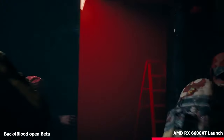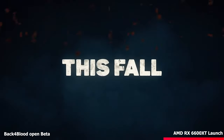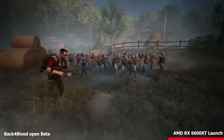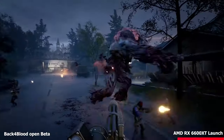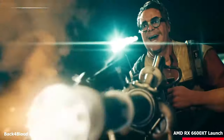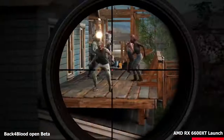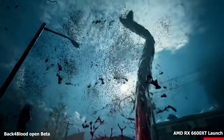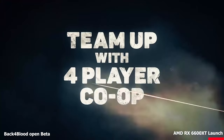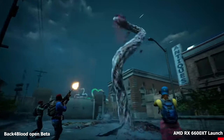The beta even includes Nvidia's DLSS tech, which means you'll get a bit of extra performance from an RTX graphics card. However, the game is pretty easy to run, with the recommended hardware listed as an Intel i5-8400 or AMD Ryzen 7 1800X with a GTX 970 or Radeon RX 590. Any progress will reset after the open beta ends, so enjoy this short teaser before Back 4 Blood releases on the 12th of October.